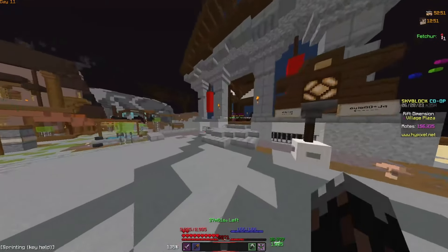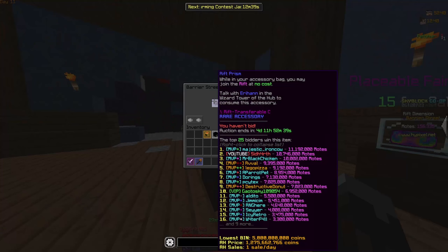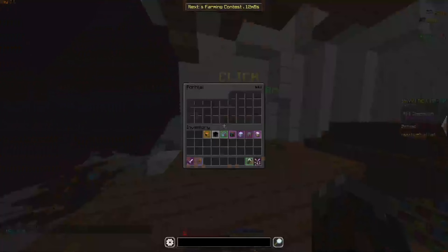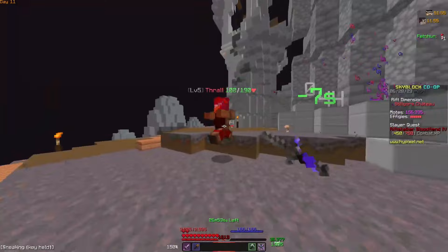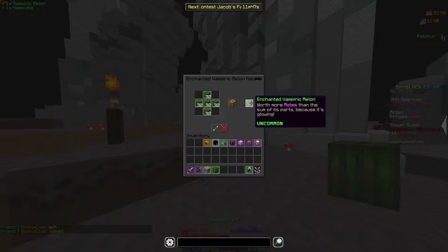So guys, I wanted to do something pretty funny. Pretty much right here what we have is a rift prism, and the highest this is probably going to go for is 20 million motes. The absolute best mote grinding method is killing these vampires — they're going to drop you these things called melons, which you convert into enchanted melons, and each enchanted melon gives you around 20,000 motes.